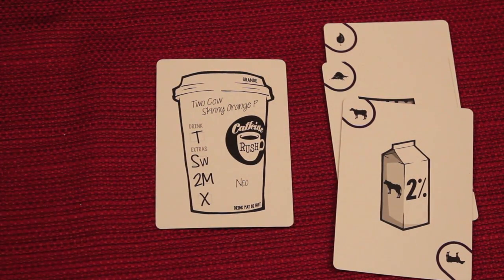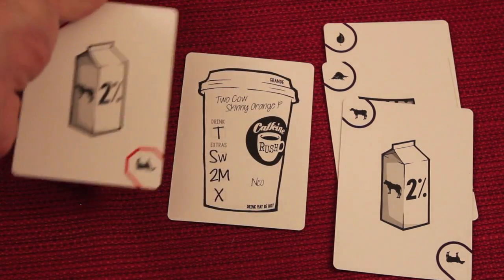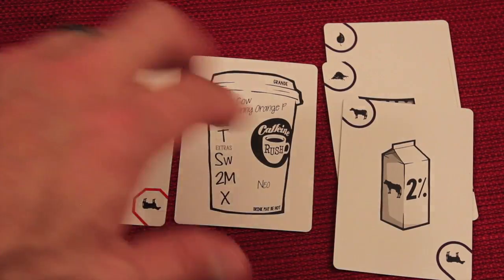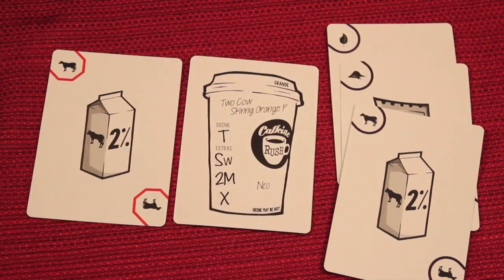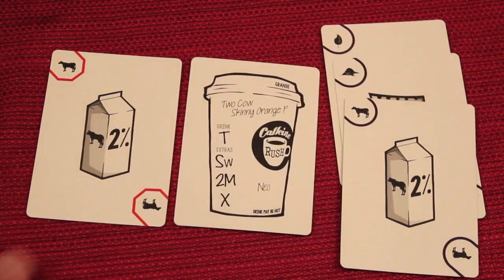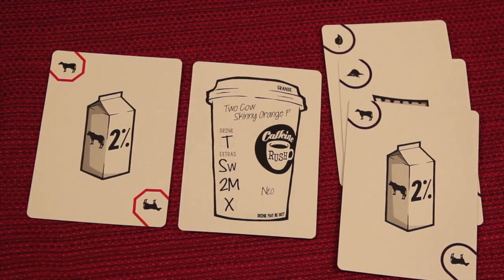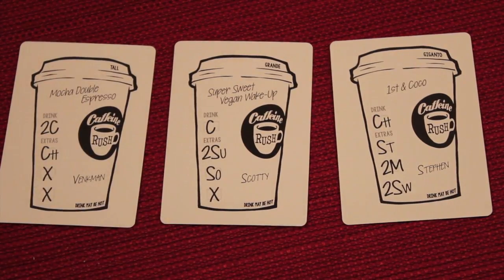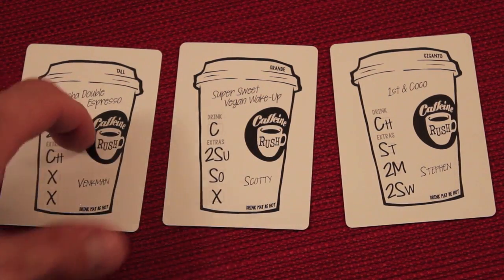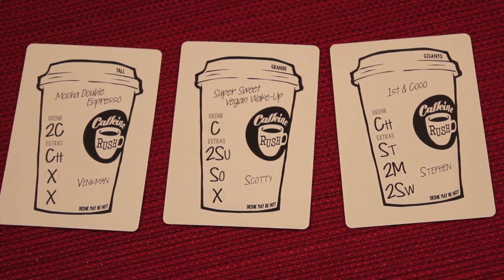There's also a variant where opponents get part of the tip. Normally an order is worth $1, but in this variant it's $2 — however, $0.50 is deducted for each opponent who played ingredients. So if you finish the order, you might get $0.50 instead of the normal $1 because opponents contributed. There's also a size variant where tall, grande, or giganto orders — requiring three, four, or five ingredients — are worth $3, $4, or $5 tips. Basically one point per total ingredient, so the bigger the cup, the more points.